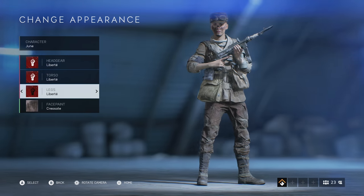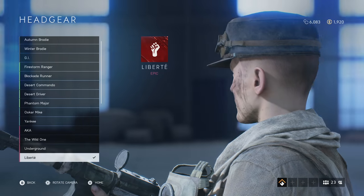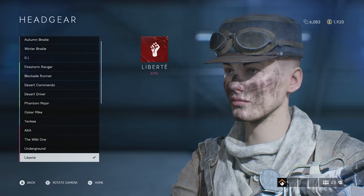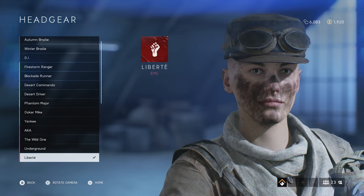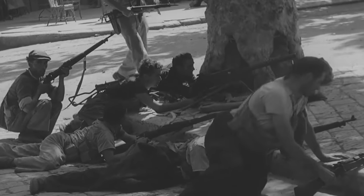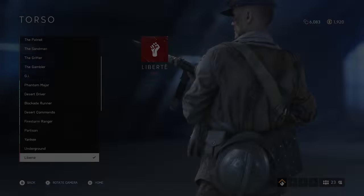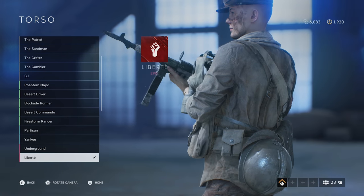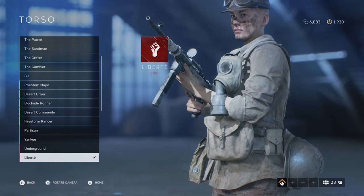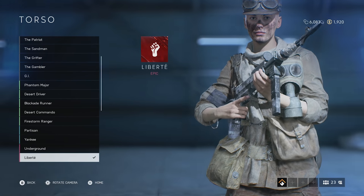Our last detail surrounds the Liberté skin for Allied soldiers in Battlefield V. It's one of a few skins that does make sense from a historical standpoint — it's a collection of various pieces of kit, something you'd expect to see cobbled together by a resistance fighter based on what they can scrounge up. There's an M15 Adrian helmet left over from World War I, a swarmy magazine pouch, an AMPT-31 gas mask, and an armband bearing the insignia of the French forces of the interior.